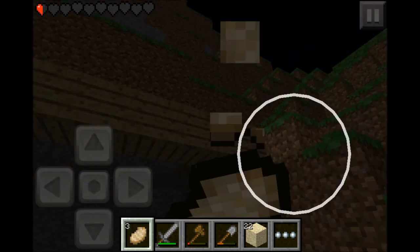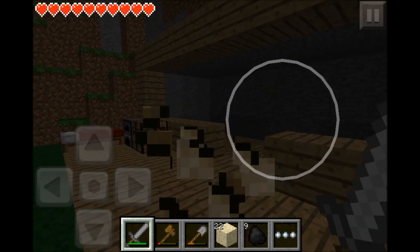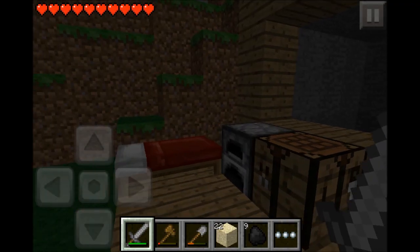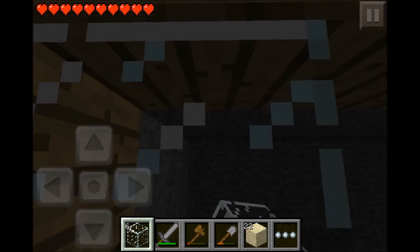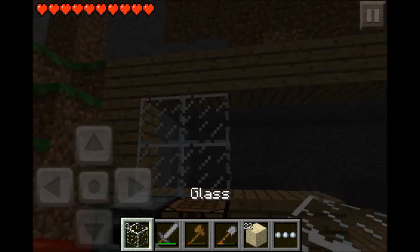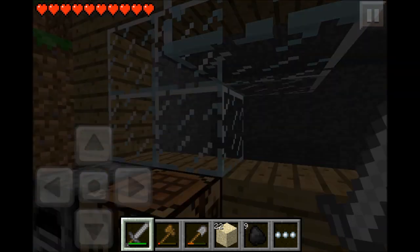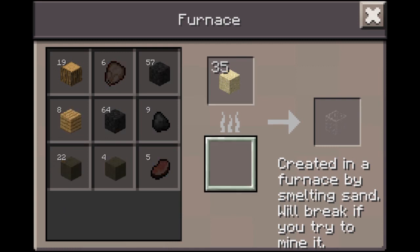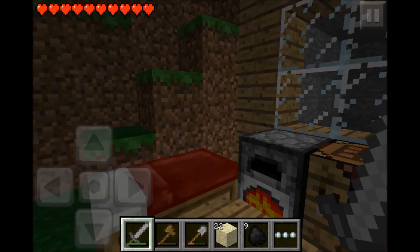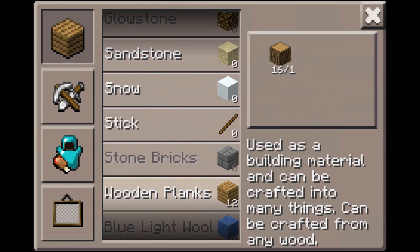That was a close one. I'll just go ahead and eat real quick. Very close one — I'm just shocked by that. Didn't expect that coming. We got seven pieces of glass. We'll go like that. Just making sure that looks pretty nice — we can't waste the glass here, so we'll have to make more. I wasted that piece. Too bad we can't pick them up. We'll just add all our wood planks in here.